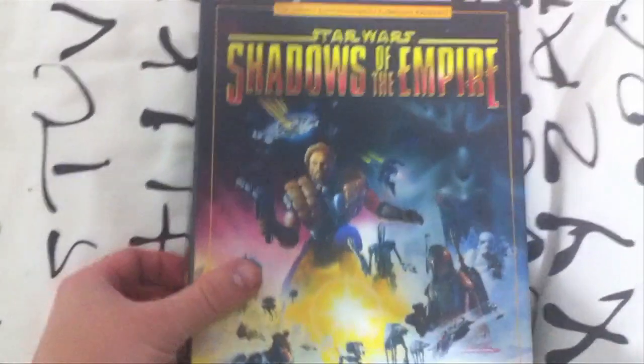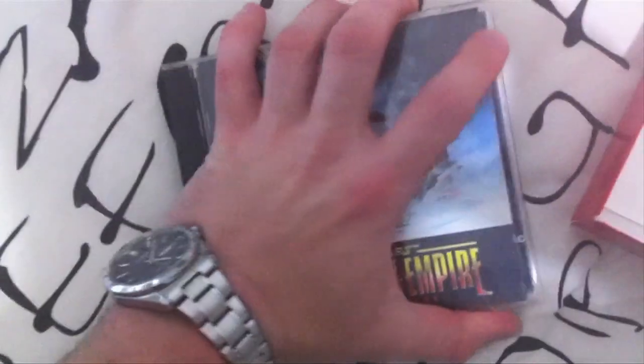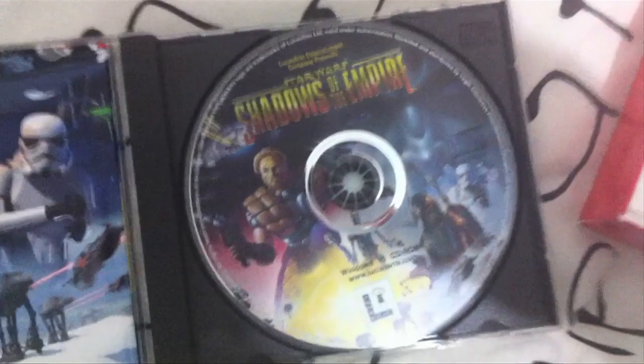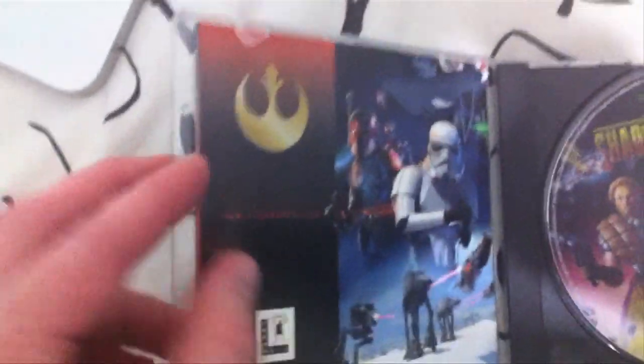It's one of these easy to open boxes, thank god. In here we have the Shadows of the Empire CD. Let's just open this up. We've got the disc there, the game disc.